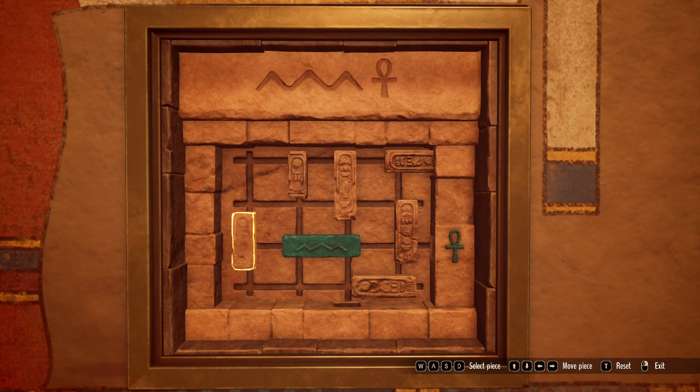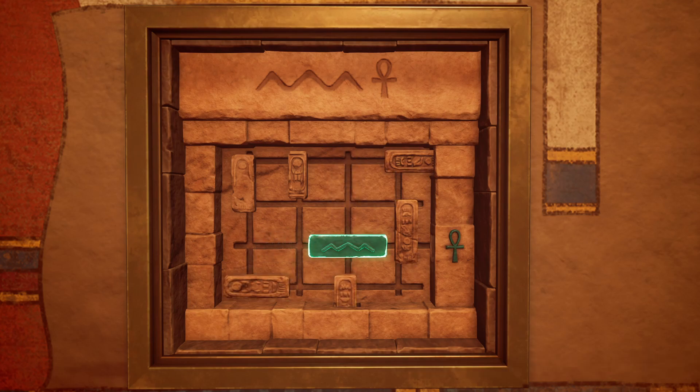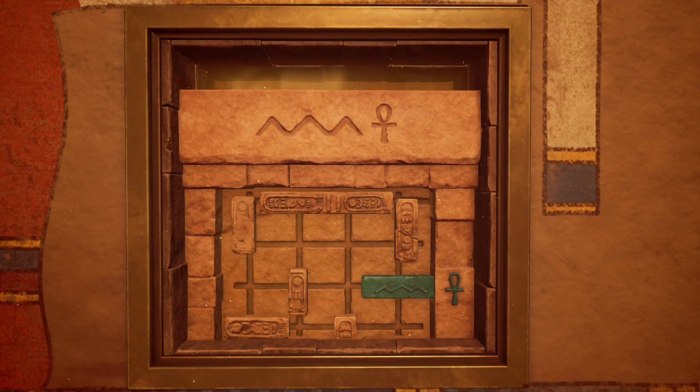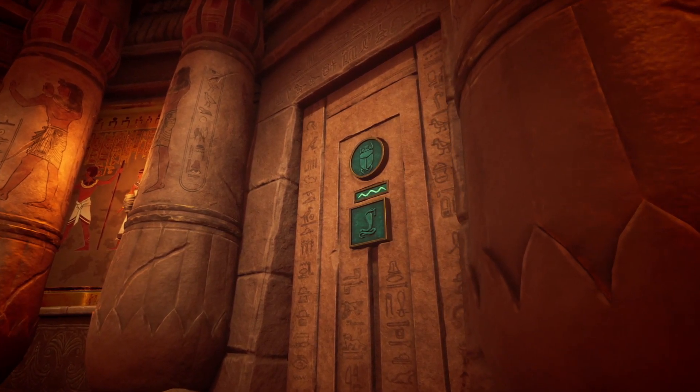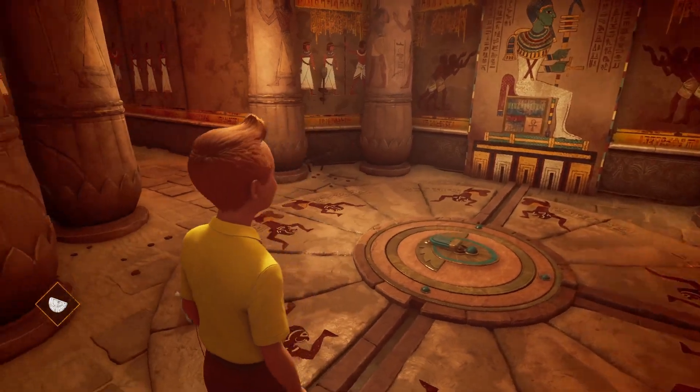This one is like an old school game I used to play in school — you need to make room. One piece is clearly different from the rest. And that's that one solved. That sounded like the good kind of click. The wave symbol has sunken into the door. Perhaps we can open the door if we do the same thing with the others. Let's go to the other side.